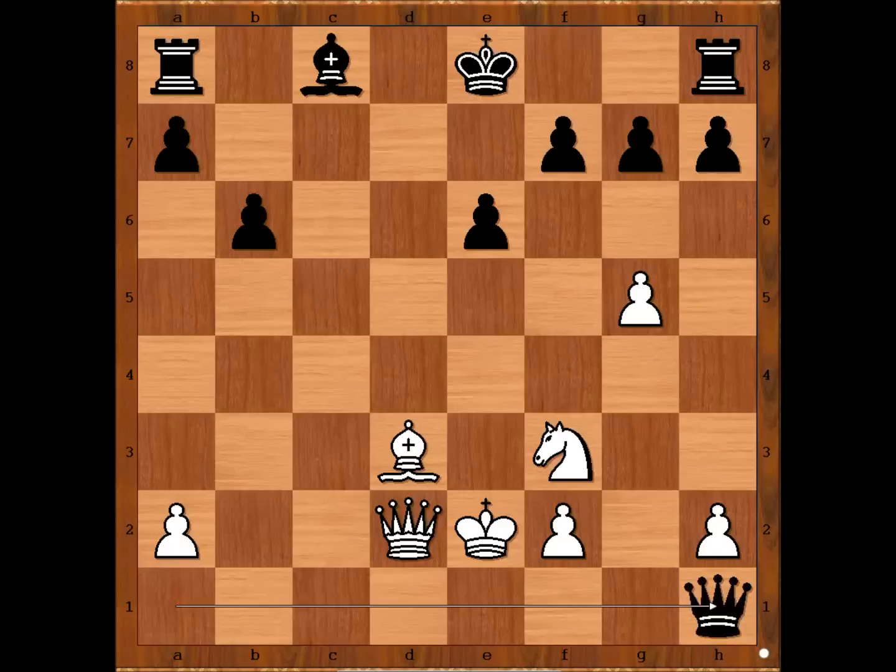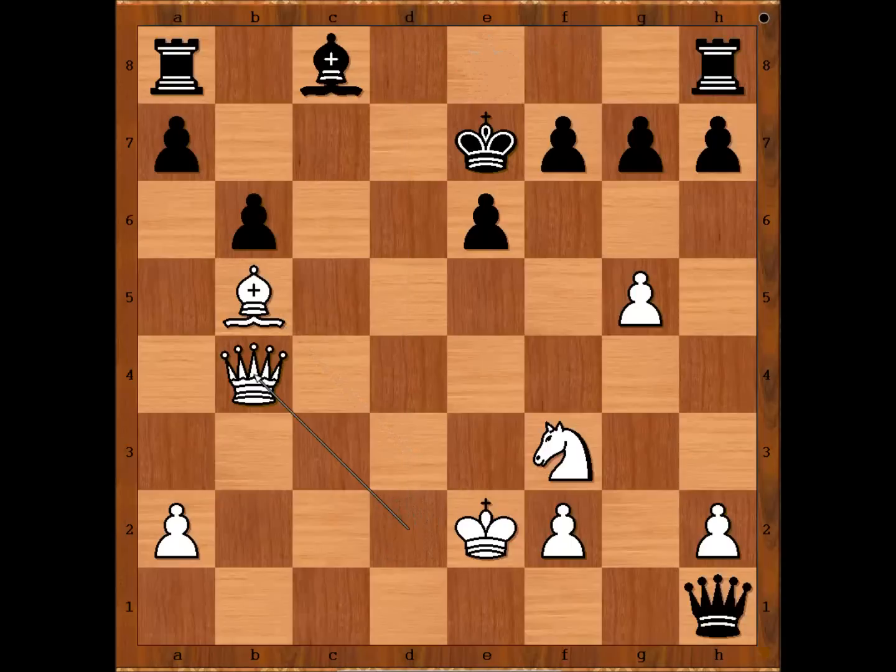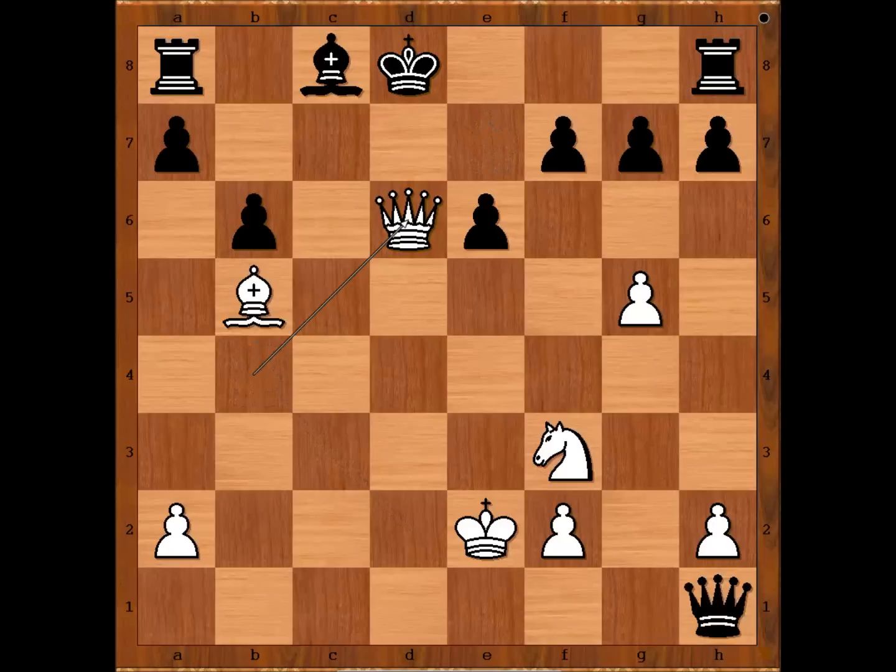Which king is safer? Would you do this if you had the white pieces? White must be fast and precise. Carlos Torre went deliberately for this position because he has a forced win, starting with the move Bishop to b5 check. Bishop to d7. If king goes to f8, Queen to d8 checkmate. If king goes to e7, Queen to b4 check, King to d8, Queen to d6 check, Bishop to d7, Queen takes bishop, checkmate.